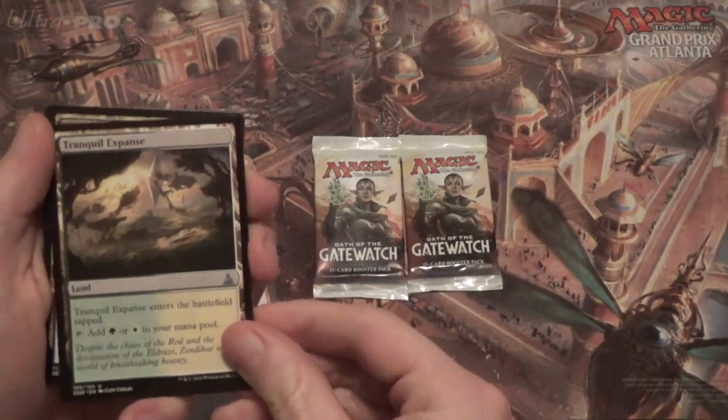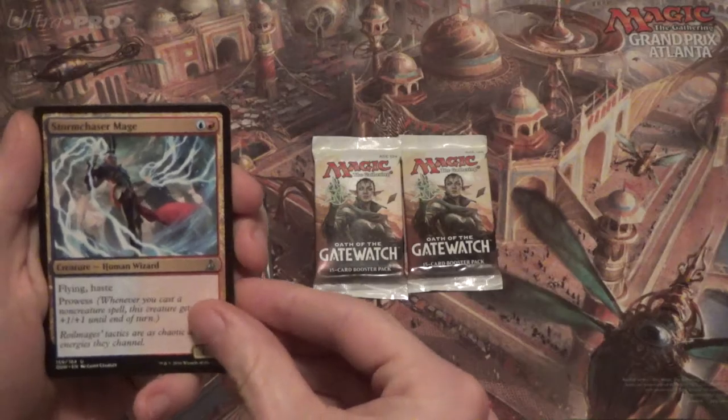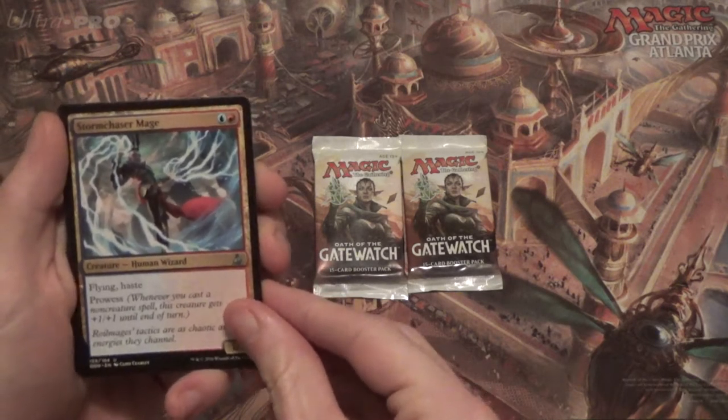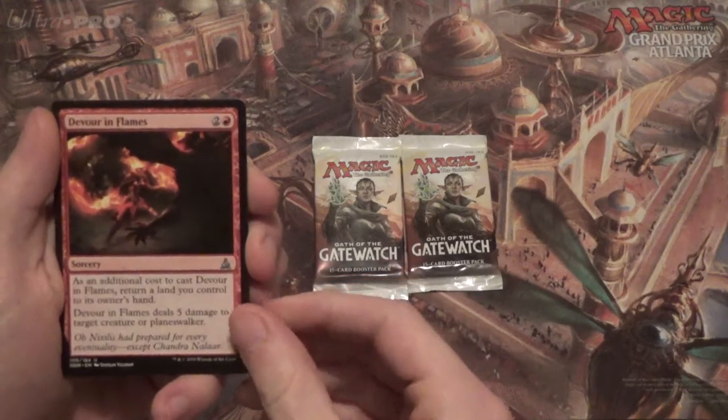Tranquil Expanse — shoutouts to Selesnya, my favorite guild. Storm Chaser Mage, because prowess is still a thing, right? Or is it Storm? Devour in Flames — okay, fair enough.